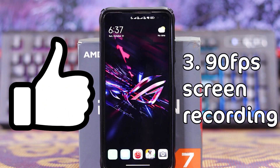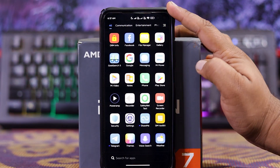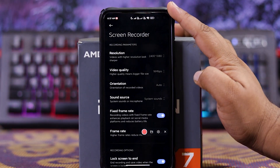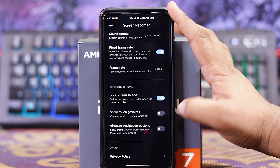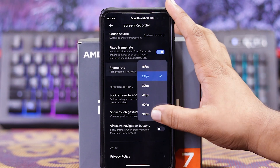Next is 90 FPS screen recording. In the screen recorder settings, under frame rate, as you can see you get 90 FPS.